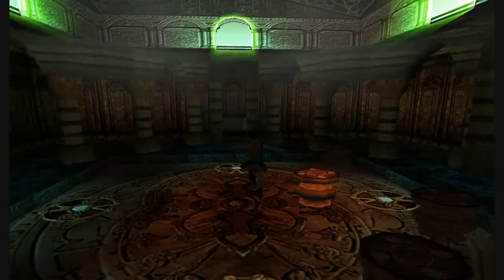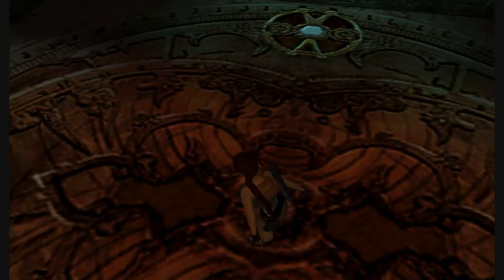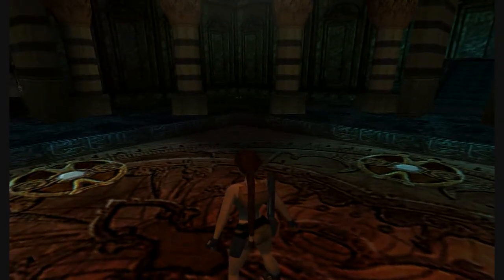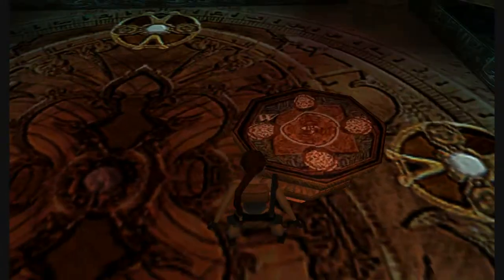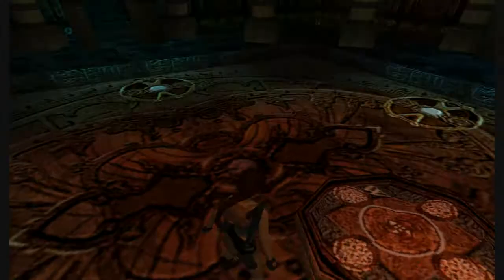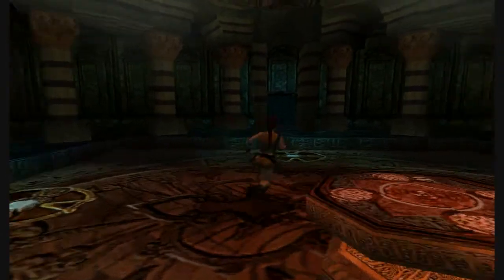It gives me a special camera angle but... whoa! Like, there's arrows pointing up and down, so maybe that's supposed to be north and south. Maybe the patterns on the floor? I don't know, man. Let's just work under the assumption that the door I came in is north.